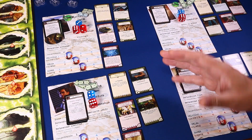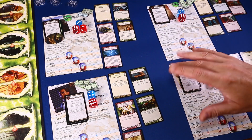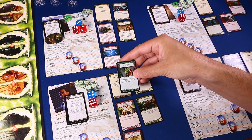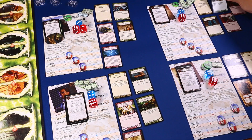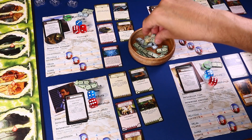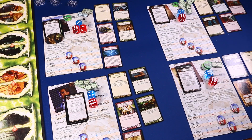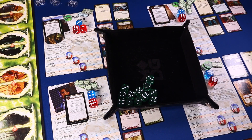El segundo paso de la fase de mantenimiento son las acciones de mantenimiento. El anticipo de Darrell dice: mantenimiento, ganas dos dólares, luego tira un dado, si sacas un uno se descarta esta carta. Así que cada fase de mantenimiento ganaremos dos dólares, a no ser que tiremos un uno. Darrell ya gana dos pavitos, ha vendido unas fotos y ahora tiene seis. Hay que tirar un dado.